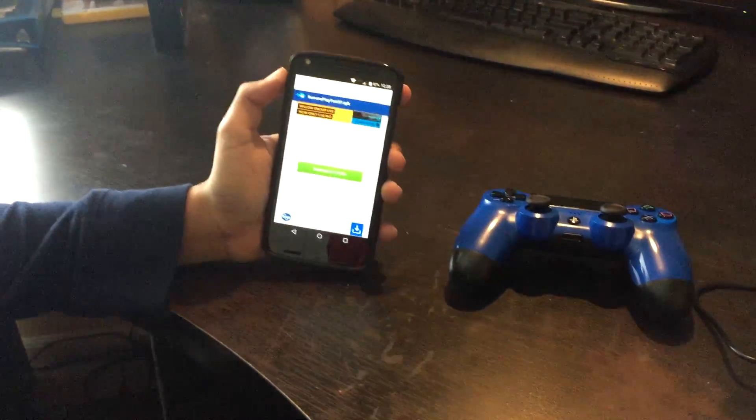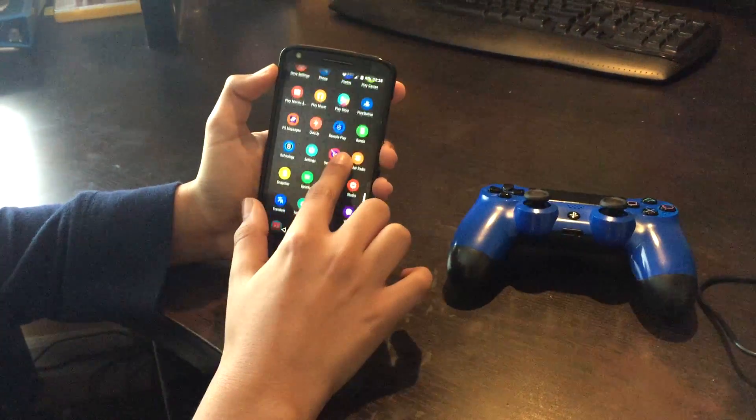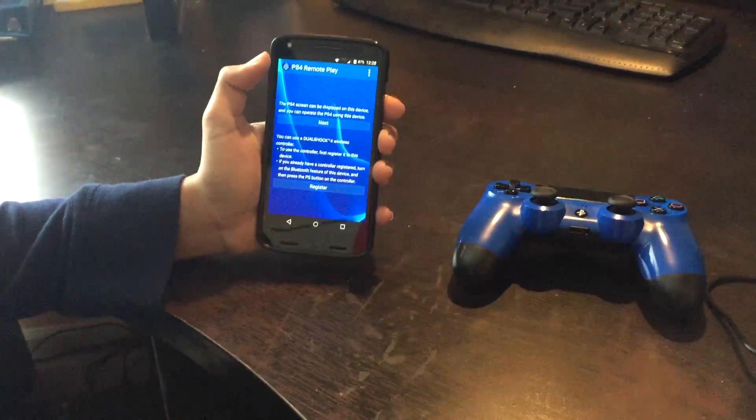I've already installed it so I'm going to skip that step. Once you've installed the app, go to where it says Remote Play in all applications — this is how it's going to look on startup.